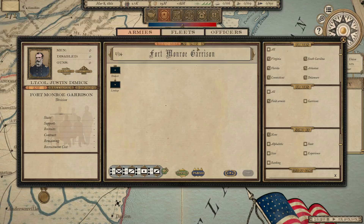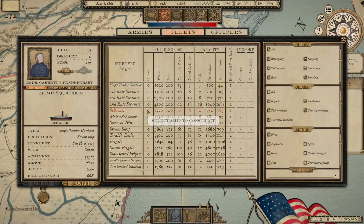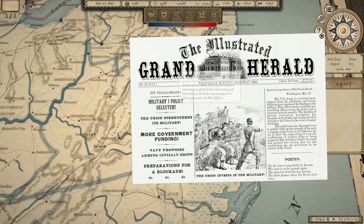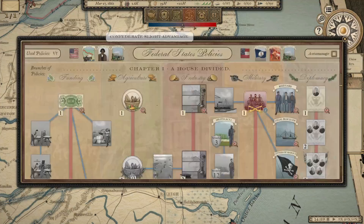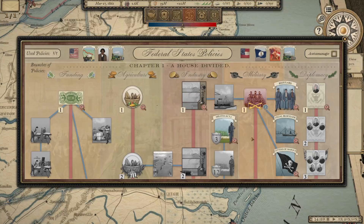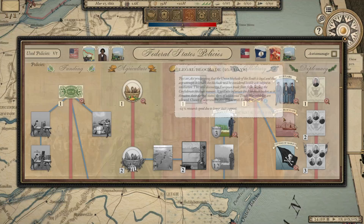Looking at our fleets — we've got all these ships in harbor, meaning they're not attached to any existing fleets. I want to build some new ships. We do have the ability to build timberclad gunboats, which are nice, but not ironclads yet. There's the Military 1 policy. We do have Militia Act available — it's only going to take 13 days. I believe that will trigger the war, so it's possible we could wait to choose that in order to stave off the war, to have things like a legal blockade in place first.